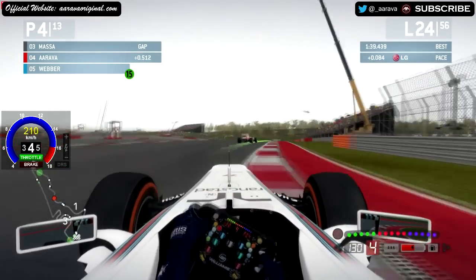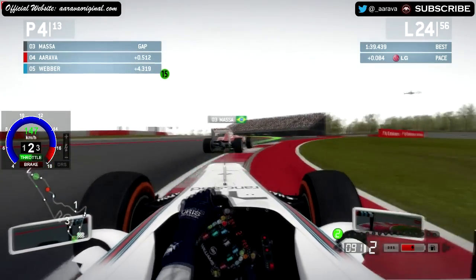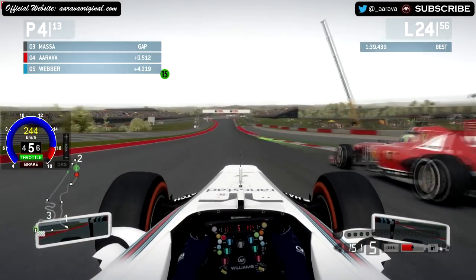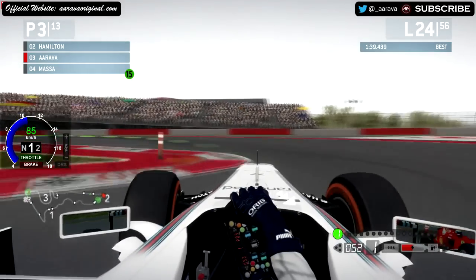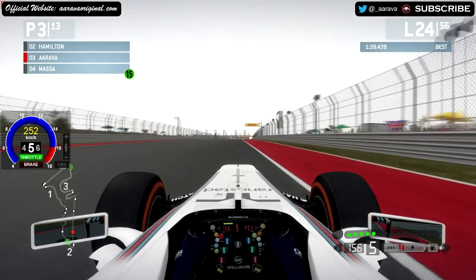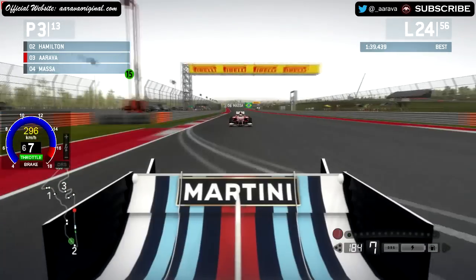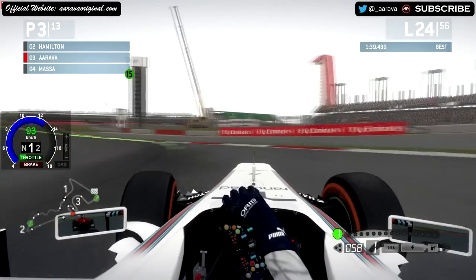Gaining on Massa massively through sector one — really able to carry the momentum compared to the AI, carrying so much more speed through the right and left hander, with great traction. The rear snapped a tiny bit, but now we're getting on Massa — who is actually on the option tyre, surprisingly. So we've overtaken him on the prime. Working well for us. Using KERS off the corner, hoping Massa doesn't catch back. He has DRS so he's getting close, but he's not going to make a move — that would be quite stupid of him.